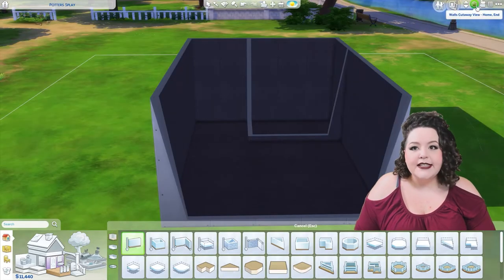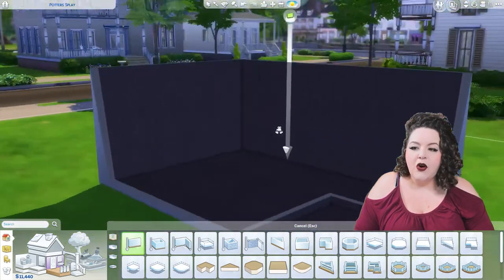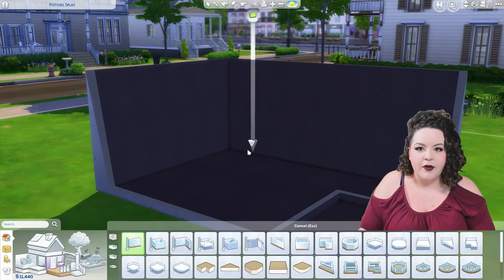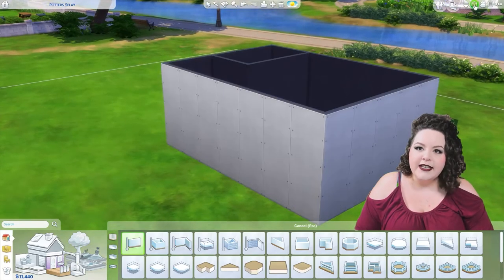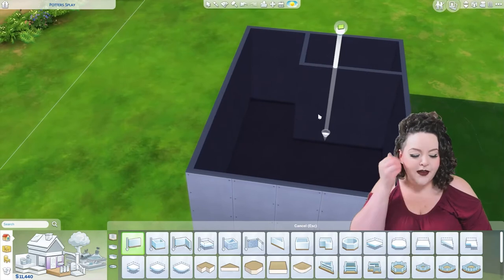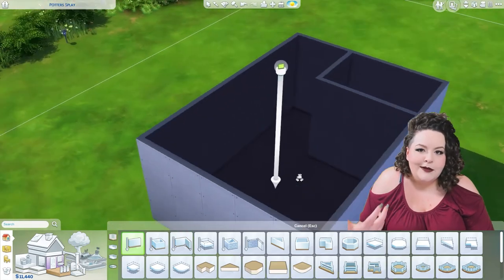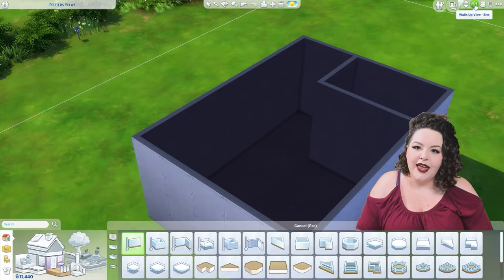Next but absolutely not least, there's the Wall Cutaway view. This one changes the walls so that whatever walls are furthest from your camera are the ones all the way up, and you'll be able to see everything from there. This is kind of a crowd favorite for most people. I personally tend to use the Walls Up view — we put a lot of work into the building and everything. It's just something I prefer, but do with that what you will.